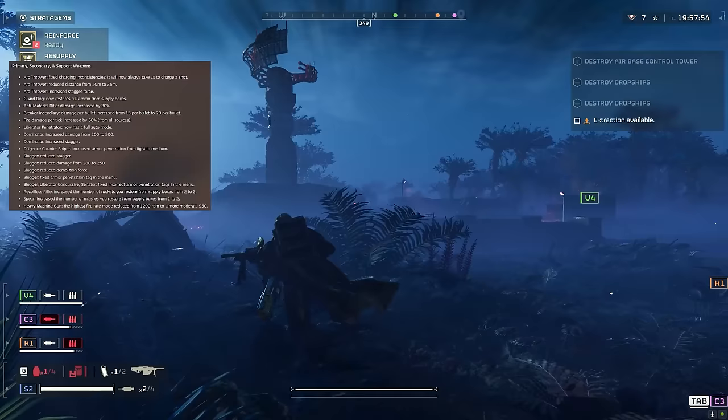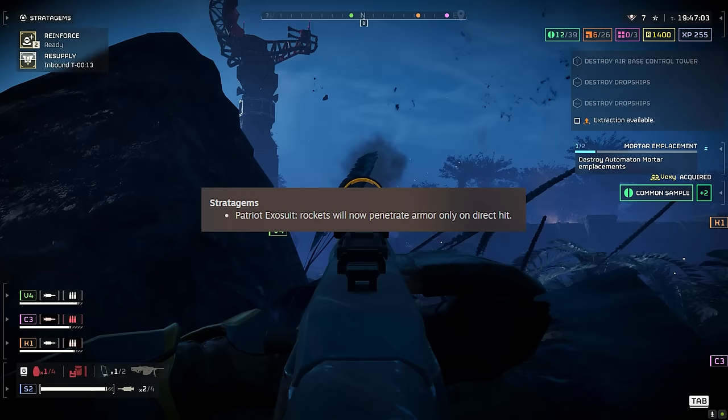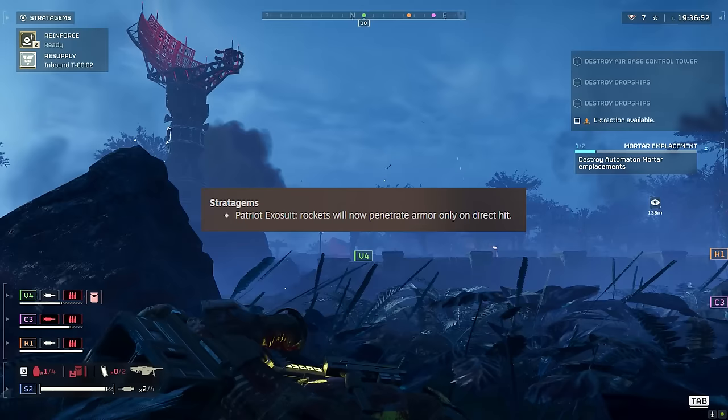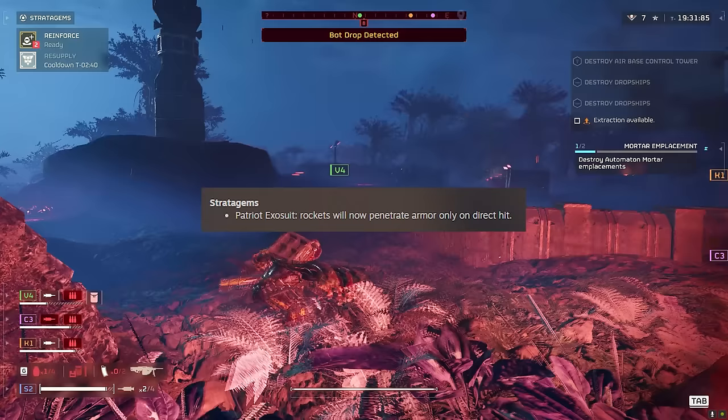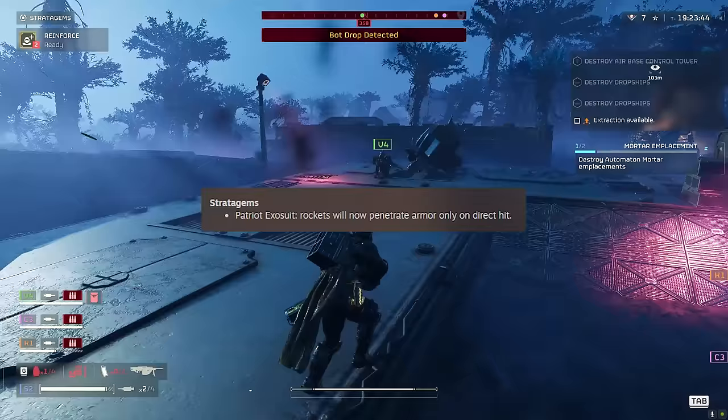Moving on to stratagems: Patriot Exosuit rockets will now penetrate armor only on a direct hit, so you have to directly hit the target rather than glancing hits. This is a nerf — previously they were all penetrating regardless of impact, which was obviously stronger than only penetrating on a direct hit.